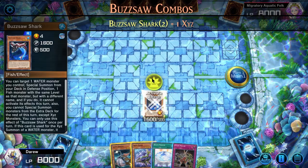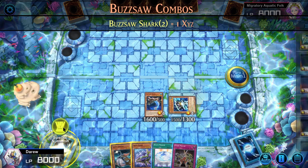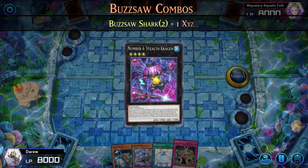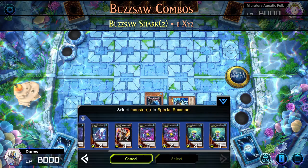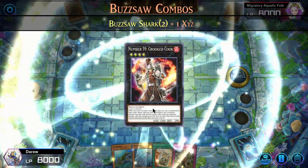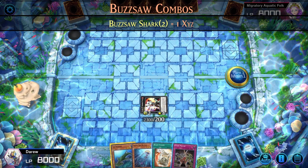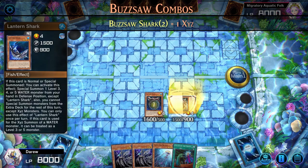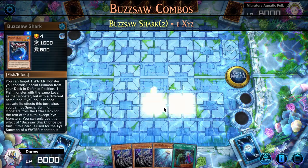We normal summon Buzzsaw Shark. Buzzsaw Shark then targets itself to special summon a fish from the deck with the same level. Raiden Shark is one of the best fish to grab out of the deck if used with another water monster to Xyz summon — that Xyz monster will gain the effect of cannot be destroyed by battle. If you have Gozenmatch, then the best Xyz monster to summon would be Stealth Kragan. Another monster you can summon would be Crooked Cook — as long as you have no other cards on the field, Crooked Cook will be unaffected by card effects and cannot be destroyed by battle. It is an auto-win against most decks without a Kaiju to remove it or monsters that do piercing damage. Buzzsaw Shark can also summon Lantern Shark from the deck, and both cards can be used to summon rank 5 water Xyz's like Nash Knight.